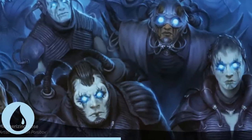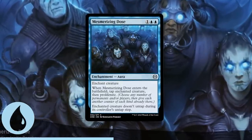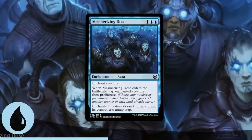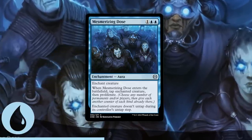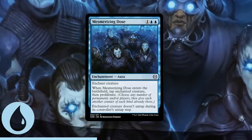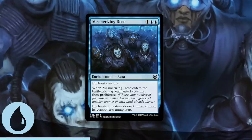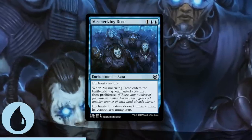Blue commons are pretty decent this time around with a lot to work with, but the best of them all is Mesmerizing Dose. Not only does it tap down a creature you don't like and prevent it from untapping forever, it also proliferates for you — basically a free proliferate on something that usually costs 3 mana anyway. Blue is all about disruption and stalling the game. Mesmerizing Dose is premium removal and should go into every single blue deck in the format.